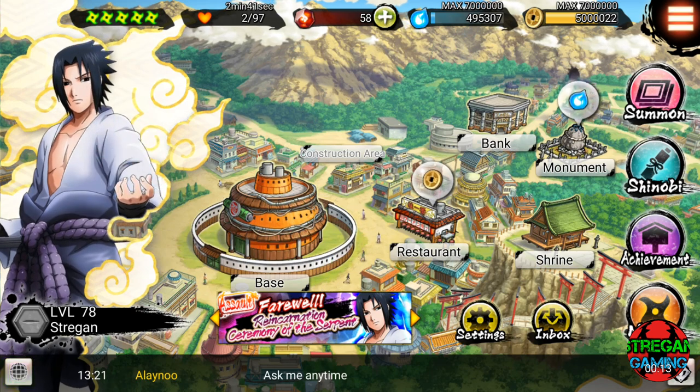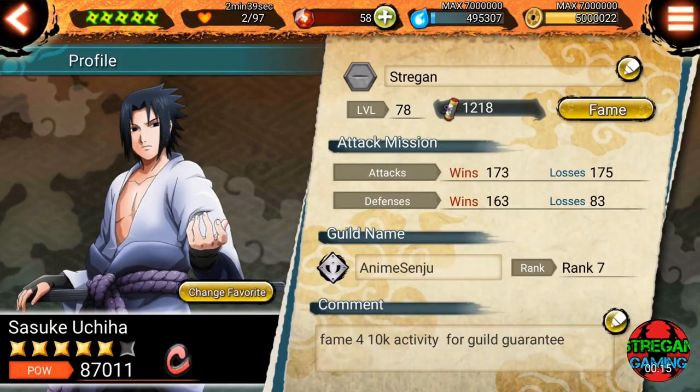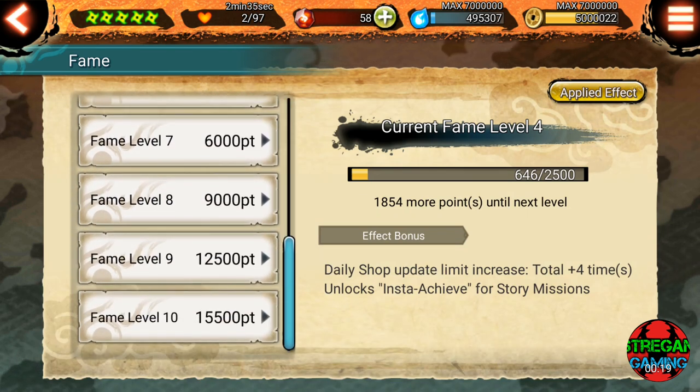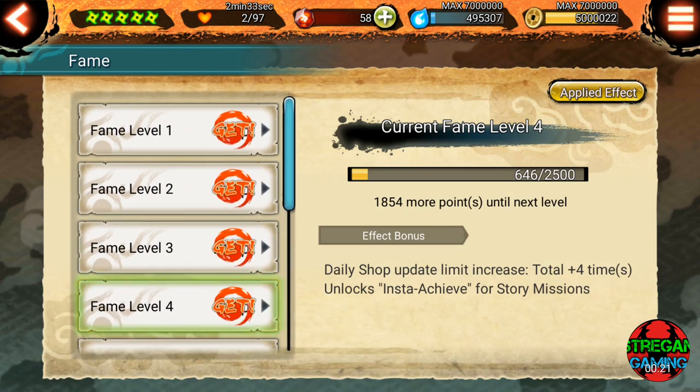To check your fame, click on profile and then fame. There are 10 fames in total, but the most important — at least for me — is to have fame4, which unlocks the instachieve for story missions.